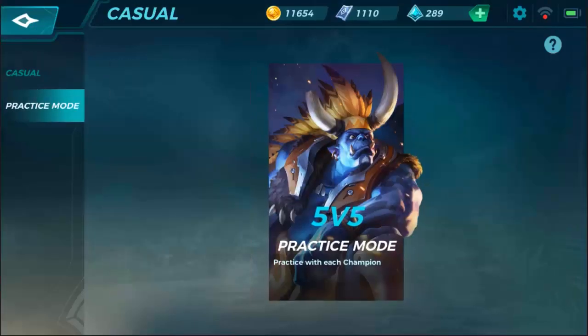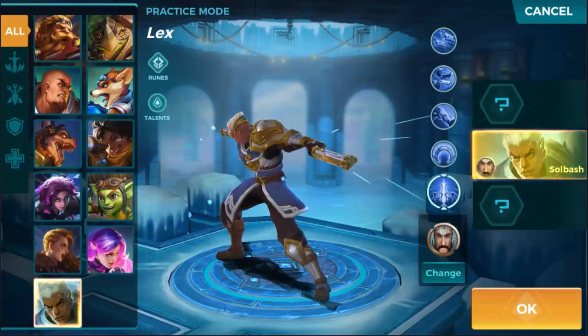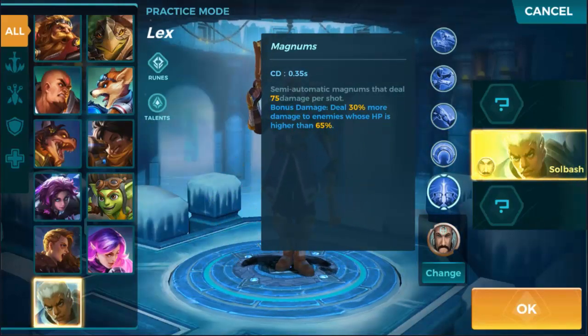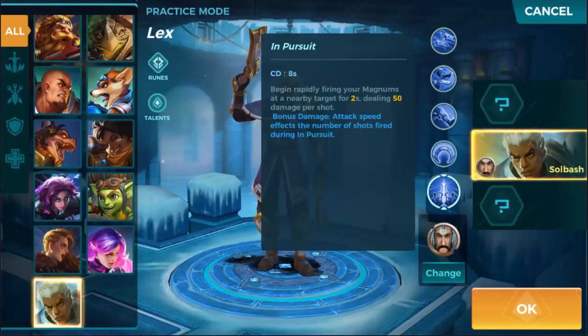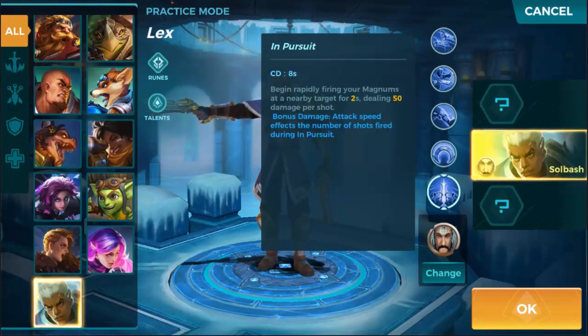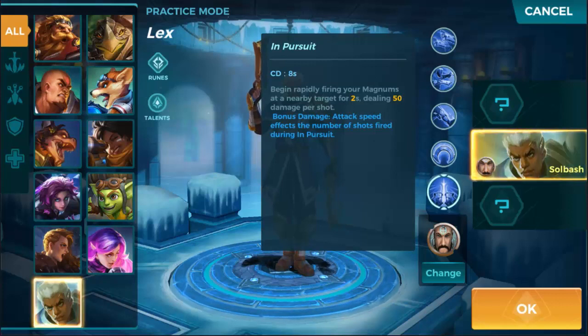We're going to pop into practice mode and find him. He's got semi-automatic magnums that deal 75 damage per shot. Bonus damage deals 30% more damage to enemies whose HP is higher than 65%. In Pursuit is his next ability with a cooldown of 8 seconds — begin rapidly firing your magnums at a nearby target for two seconds dealing 50 damage per shot.